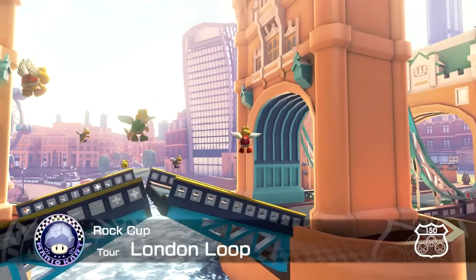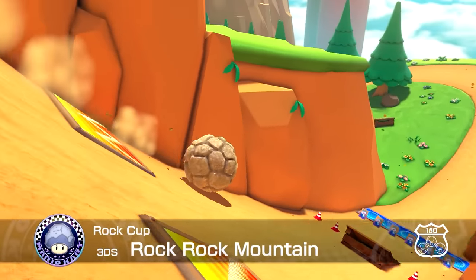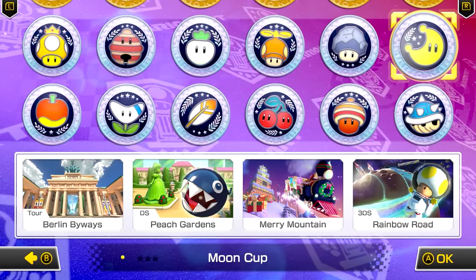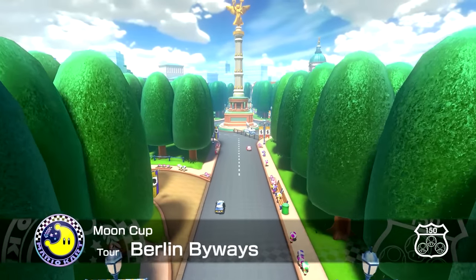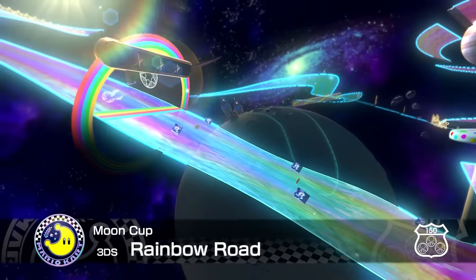This brings over the Rock Cup, which consists of London Loop from Mario Kart Tour, Boo Lake from Mario Kart Super Circuit, Rock Rock Mountain from Mario Kart 7, and Maple Treeway from Mario Kart Wii. On top of those four, there's also the Moon Cup, consisting of Berlin Byways from Tour, Peach Gardens from DS, Merry Mountain from Tour, and Rainbow Road from Mario Kart 7.